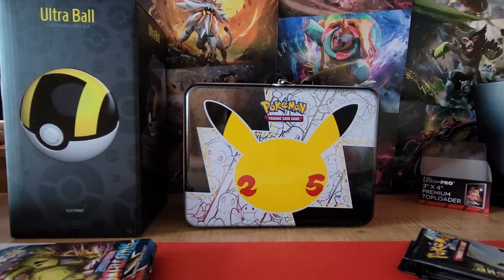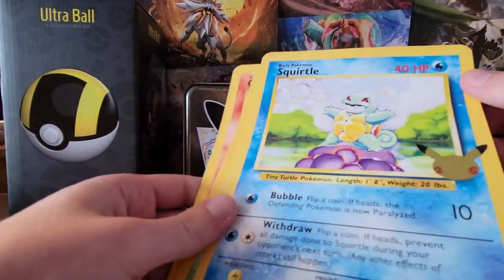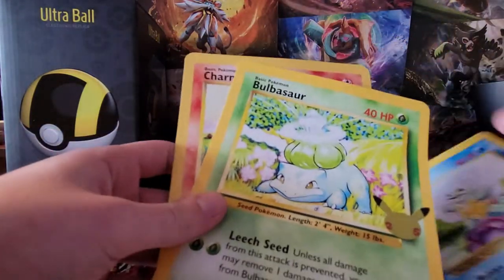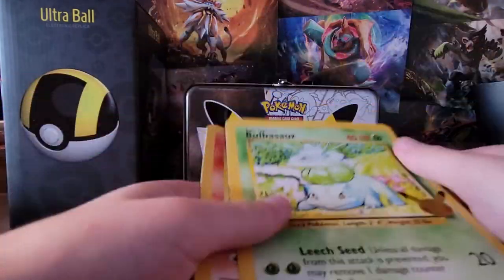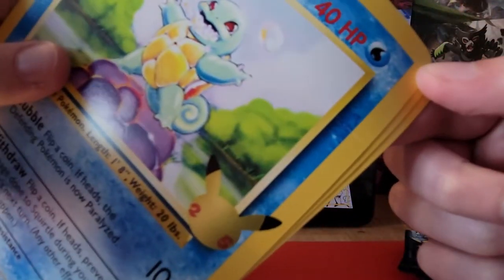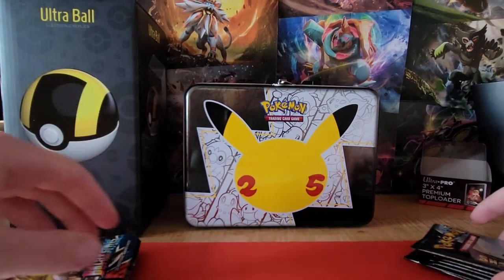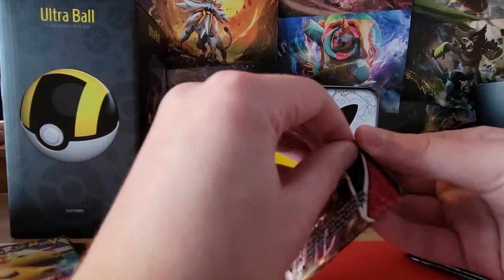Lastly for the promos we have the Squirtle, Bulbasaur, and Charmander cards. However, I might be getting new ones because they're kind of bent - not great. The Bulbasaur already has little marks in it from being bent. I was going to say these are the last ones I need, but I might want to get new ones now. You can kind of see right here that they're a little messed up, which sucks. I might still show off my big card binder at the end because now I have all of those in addition to all the other jumbo size cards I have.